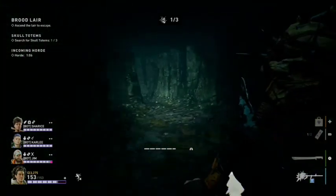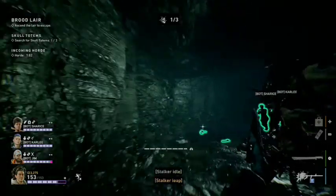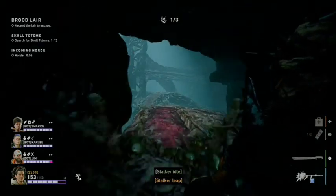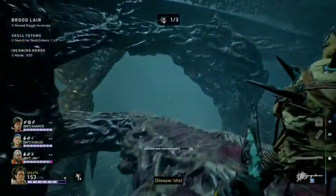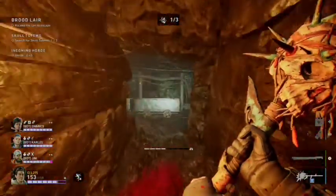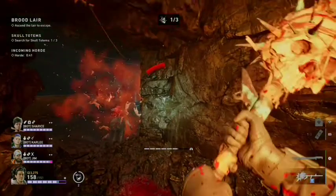There'll be a webbing — you're looking for the top of this section right here. Right at the top is the totem, and sometimes there's a power box there as well. Once you have the totem for totem number one, you can proceed and there's no need to check the other locations — you can only get one out of those three spots.